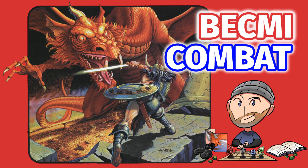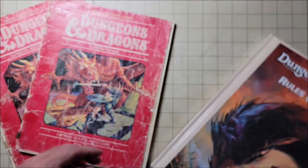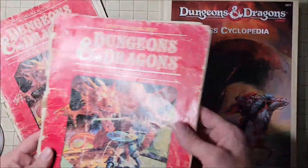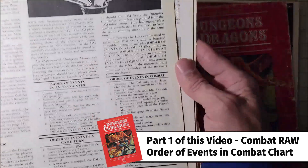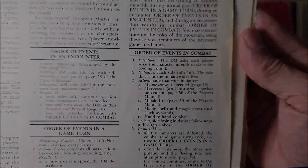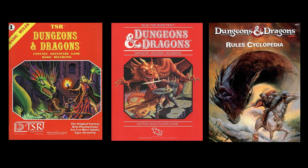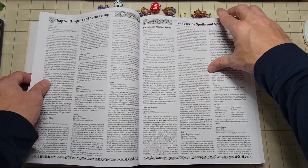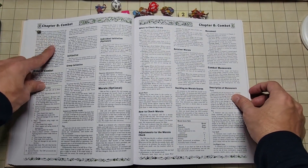In today's video we're going to take a look at the order of events in combat table and discuss how combat works in the BECMI edition of Dungeons and Dragons, also commonly referred to as the Red Box D&D, BECMI, or in the Rules Cyclopedia. Between the editions and revisions of D&D from the Moldvay/Cook revision to the 1983 BECMI edition and into the Rules Cyclopedia there are missing rules, clarifications, contradictions, and discrepancies — many in the combat section. So I'm going to piece together every bit of information I can find to give you the best rules-as-written version for BECMI.